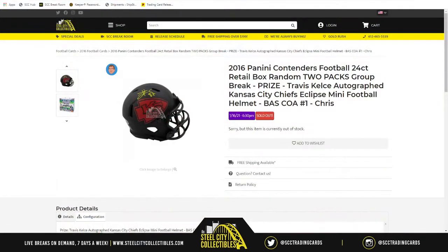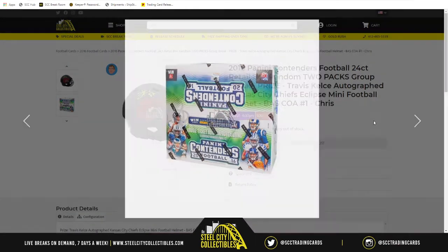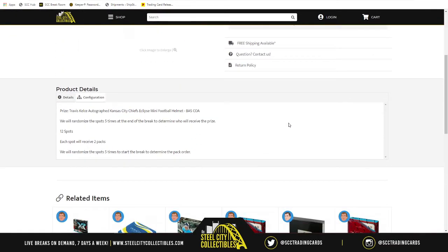We have a 2016 Panini Contenders Football 24-count retail box, random two packs group break with a prize. The prize is this Travis Kelce autograph Kansas City Chiefs Eclipse mini football helmet - Beckett authenticated. At the end of the break, we will take all the spots, randomize them five times, and whoever lands at the one spot will receive the Travis Kelce autographed Eclipse mini helmet.